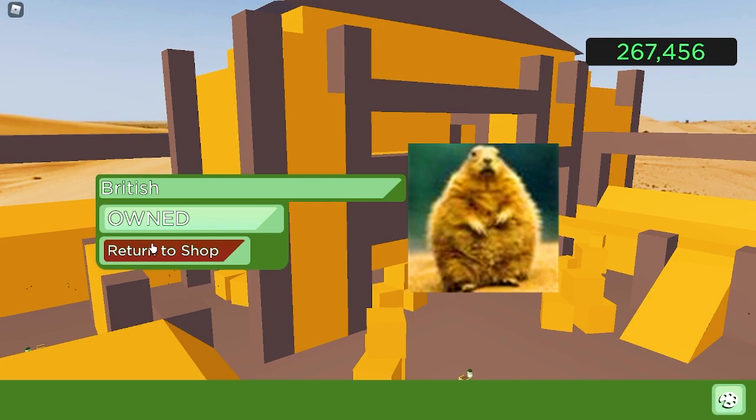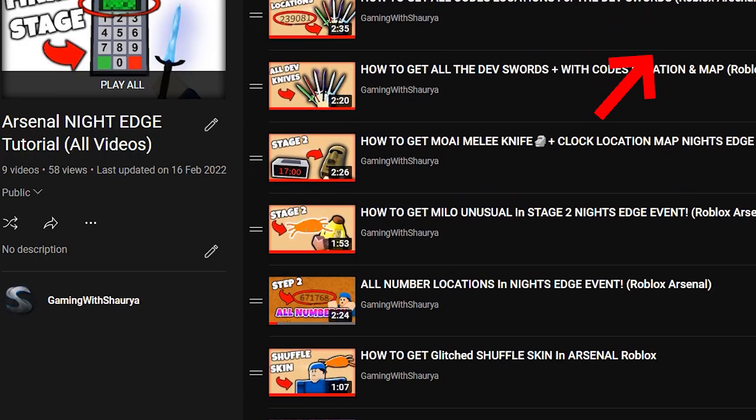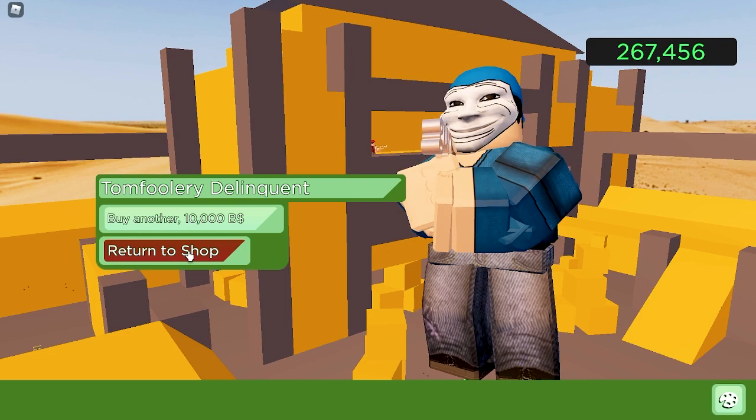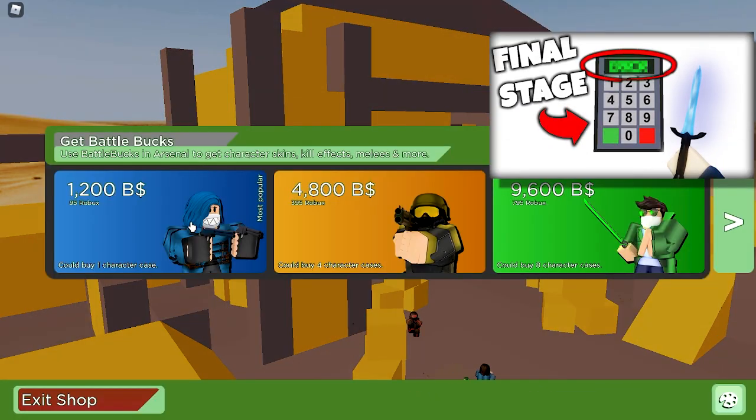I've already done seven tutorials covering everything from start to end about the Night Edge event, so I'll leave a link in the description if you want to get Dark Heart. The Night Sword is an event item which may appear in the Night Edge Stage 5 as a reward, and it's going to be very limited.